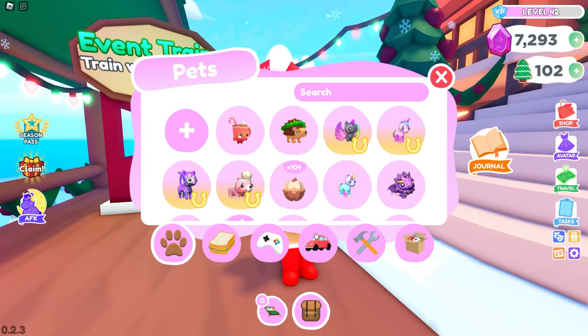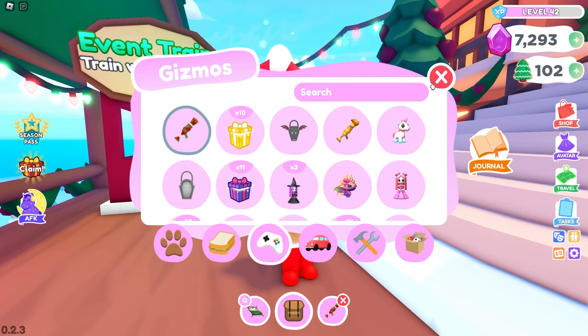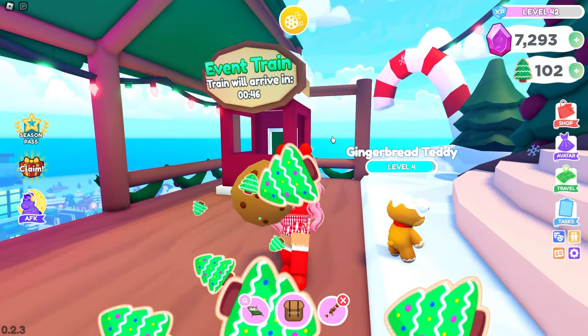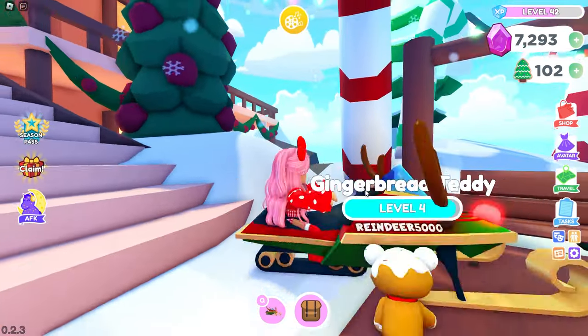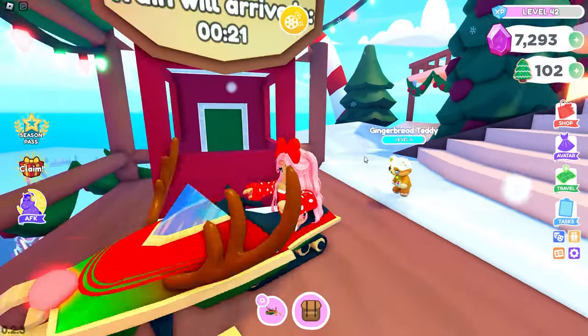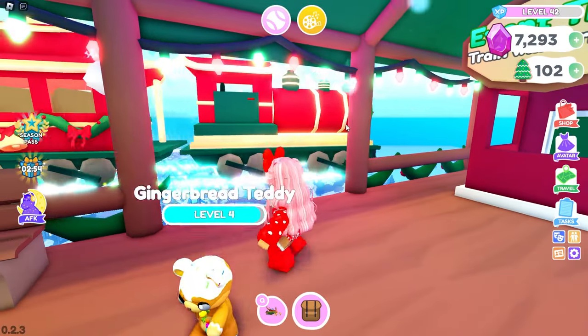While we are waiting for the event train, let's look at some of the items. The Cookie Cannon is so cute. And look at this — the Reindeer Snowmobile, which is actually called the Magical Snowmobile. This is so fun — the train is here!